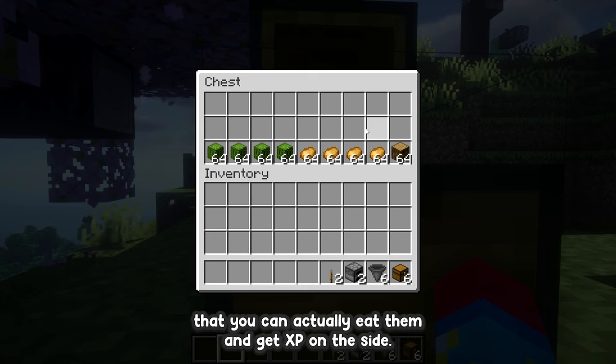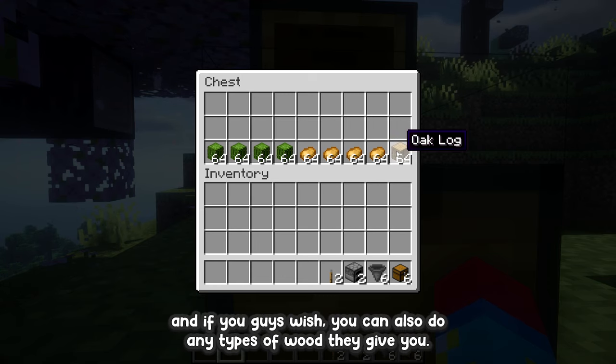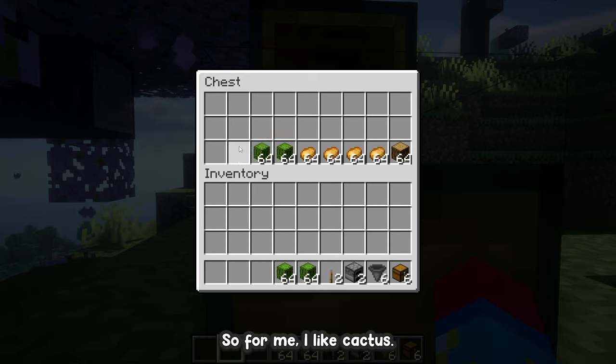The good thing with potatoes is that you can actually eat them, so on the side they can be used as a good source of food. If you wish, you can also do any type of wood — they give you decent XP and when you smelt them you get charcoal, so you can actually use this farm indefinitely that way.